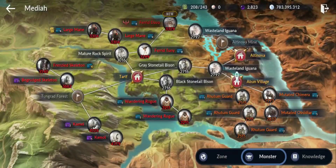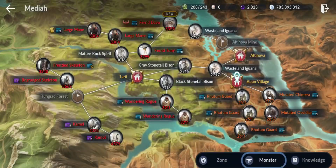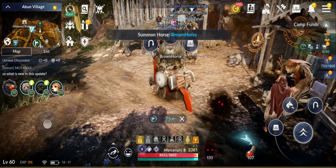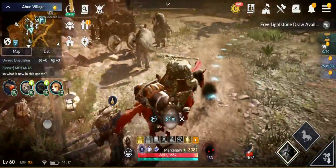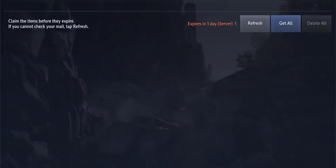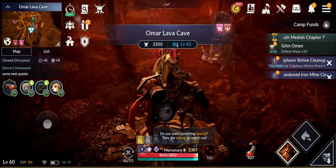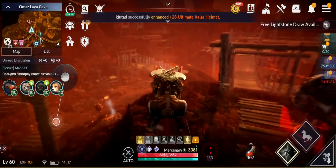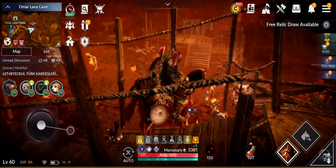The new nightmare dungeon is in Southmedia at Omar Cave. Let me go there. Meanwhile, we also got some rewards in the mail — 50 black balls restoration and one extra wall boss ticket. The requirement for this dungeon is quite high, as you'll see.